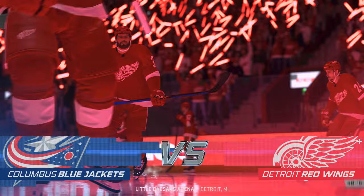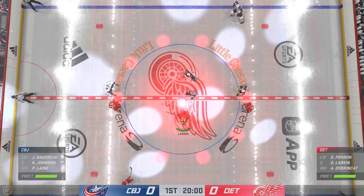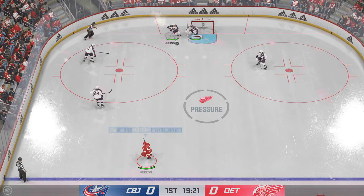Hi everybody, welcome to EA Sports. We're at the Motor City, Detroit, home of the Red Wings, and they're ready to roll here on the ice tonight. We are about set to drop the puck on this one. The Red Wings take possession here on the opening draw, and we are underway.